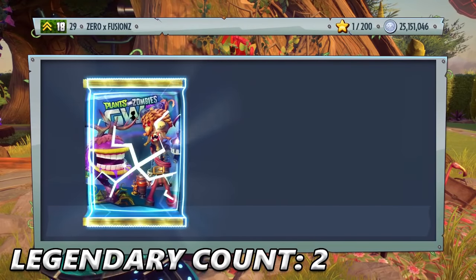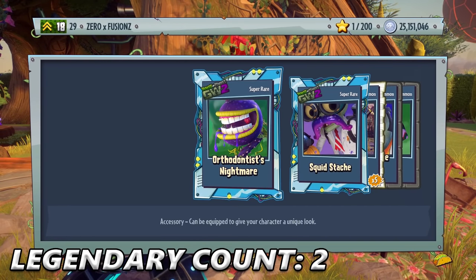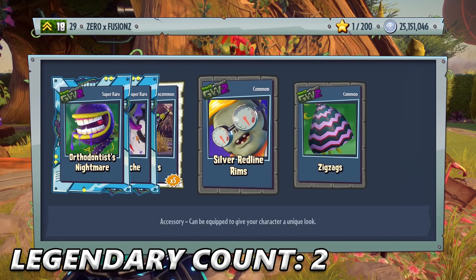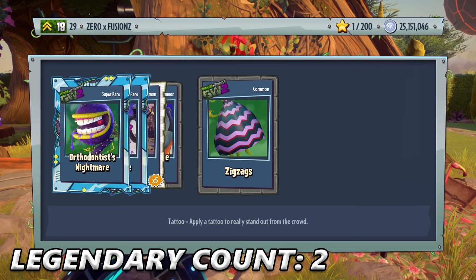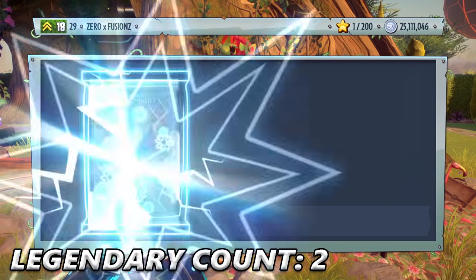I'm probably going to pop out of the sticker pack every now and then so I don't get kicked from the service for being idle. Orthodontist Nightmare — the teeth are perfect, you don't need braces. Squid Stash — that's pretty awesome. Some Doctor Heels, Silver Red Line Rims, and Zig Zags Tattoo for Rose. Not even a million coins in and we've got like another two million to go.